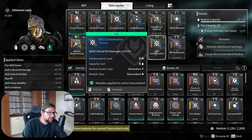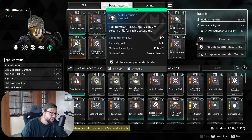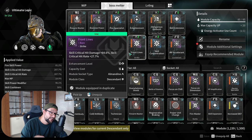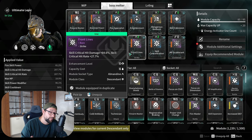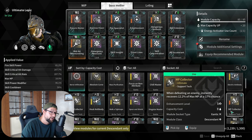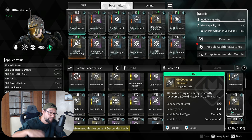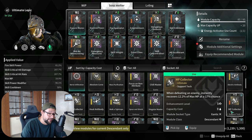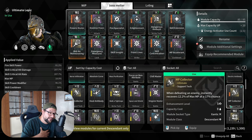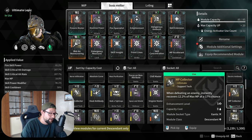Another popular example is Skill Concentration, and Skill Extension which increases the duration of your skills. Some mods appear in many different builds, and the great thing is once you upgrade one of these shared mods, you don't have to upgrade it again. Some mods like MP Collector felt rare at first — I invested 10 hours specifically grinding for it — but then they started dropping almost every day, which was funny.